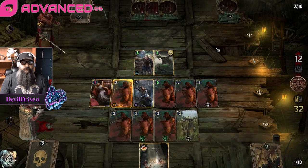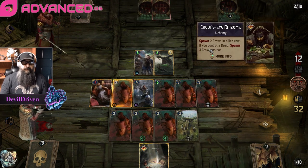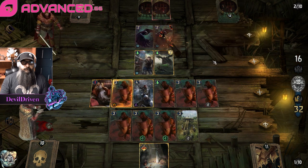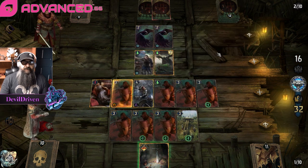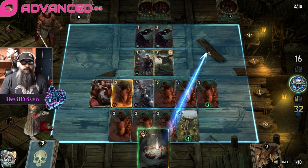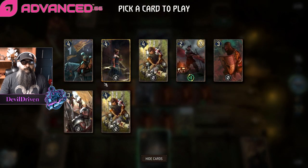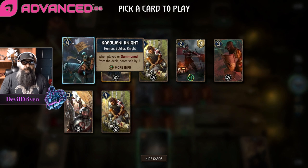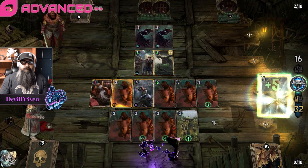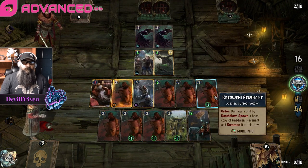I think we just go for the 2-0. Oh, we had the Philippa - Crow's Eye. So he wants to play the priest. I think we go here, I think we just take this - this is the most points. Scare and scatter the locks, we get one here.